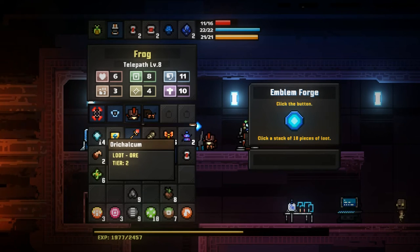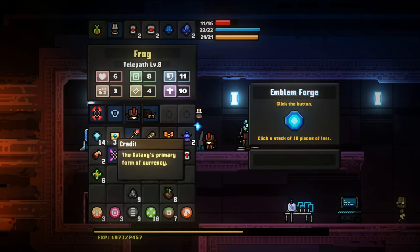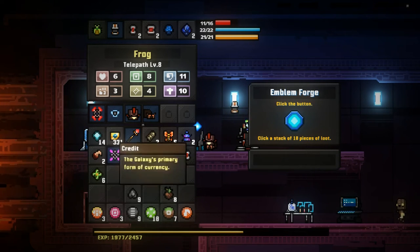In this example I'm just going to use Aurichalcum, but you can basically use anything you've gathered which has a stack of 10 or more.